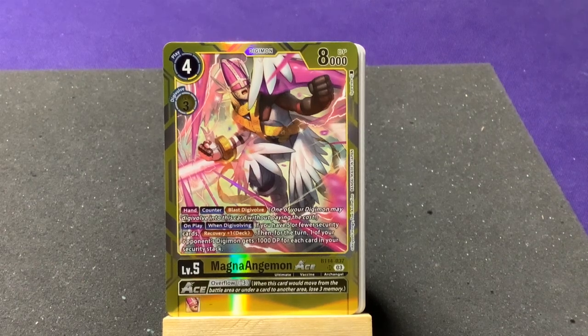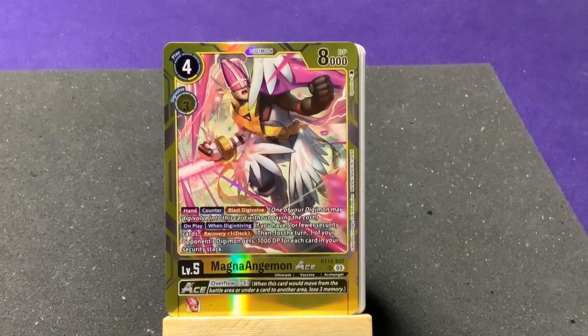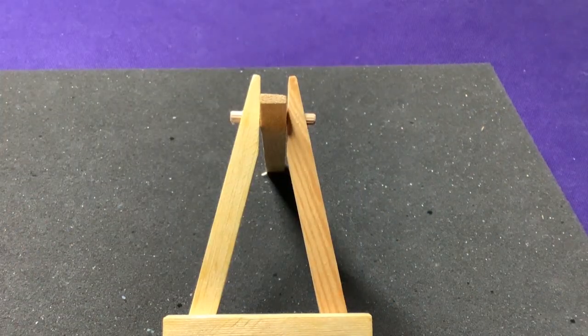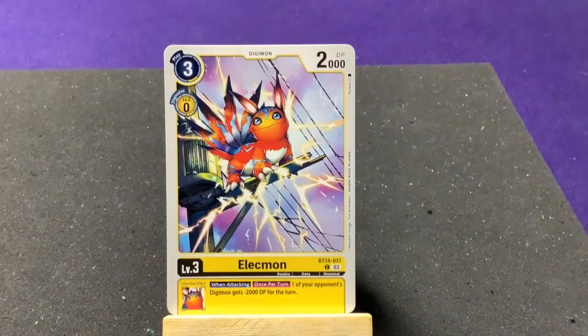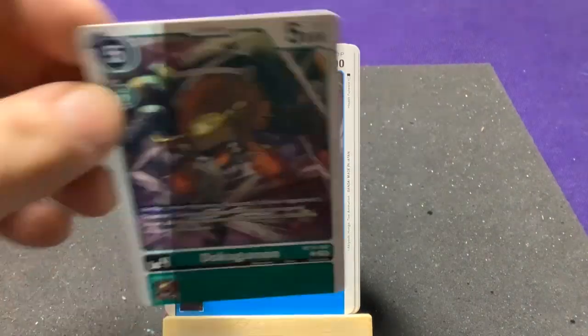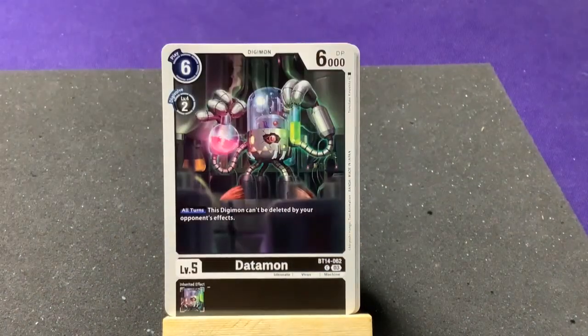MagnaAngemon can hop in there really fast — awesome! Down to two packs to go. I just need those last rookie cards — like I'm hunting for a Ken Griffey Jr. rookie card, I need that Palmon rookie card!